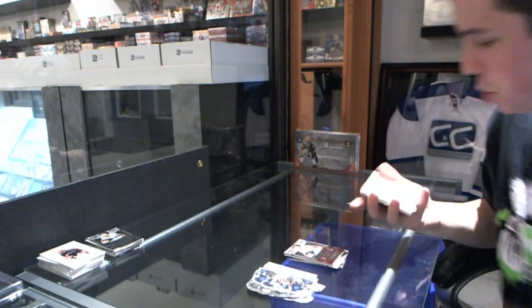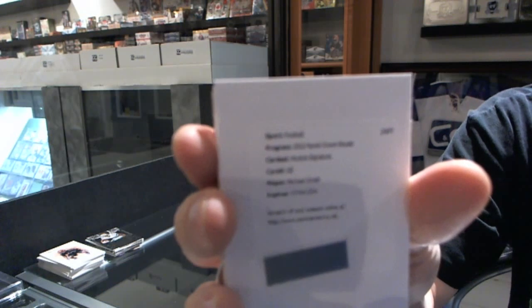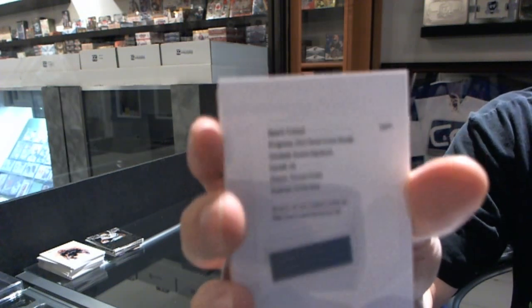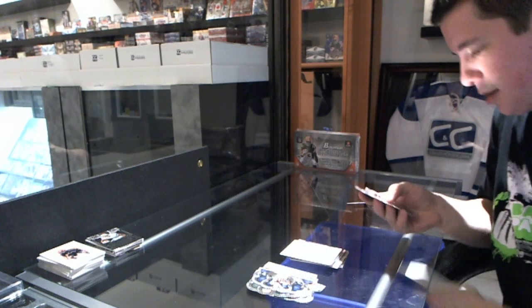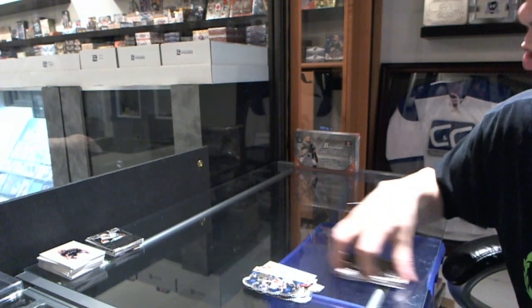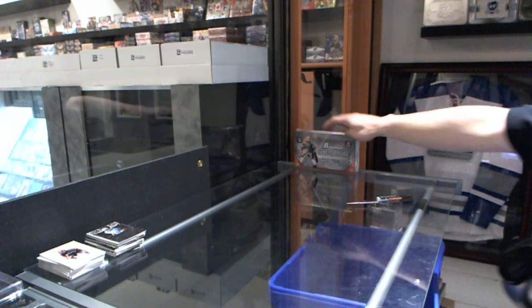And we've got a redemption for a rookie signatures of Michael Smith. With a unique name like that, it's just not jumping right to me — I have no idea who this guy is or what team it goes to. Michael Smith, rookie signatures. And we've got a Majestic Motion for the Titans, Kenny Britt. So if anybody wants to let me know where Michael Smith belongs, that would be appreciated. Coming up next, this is Derling.